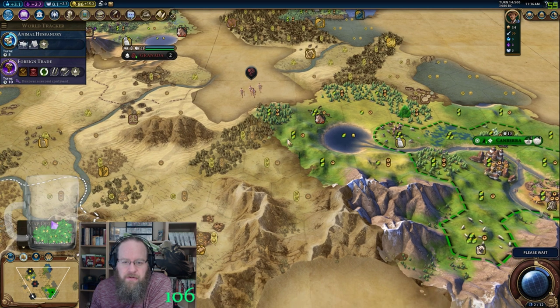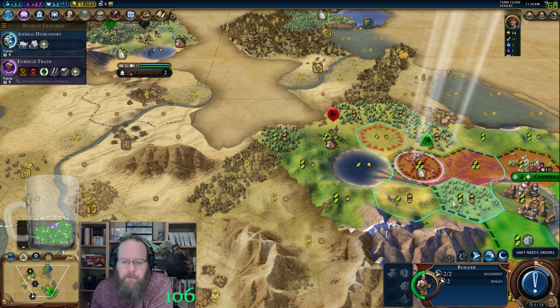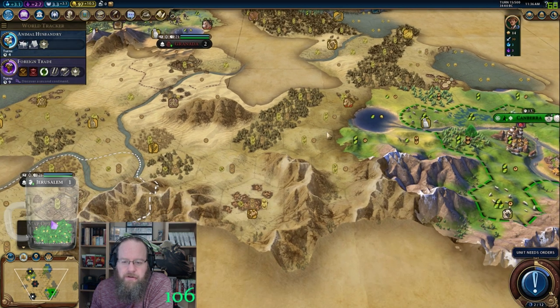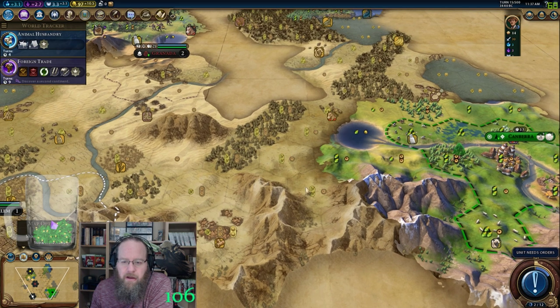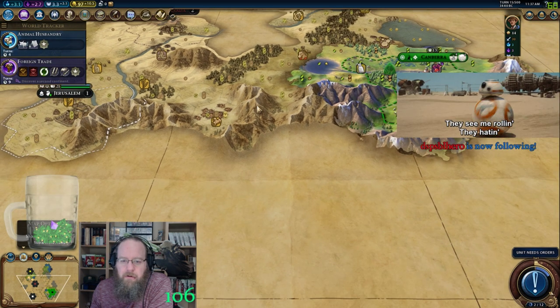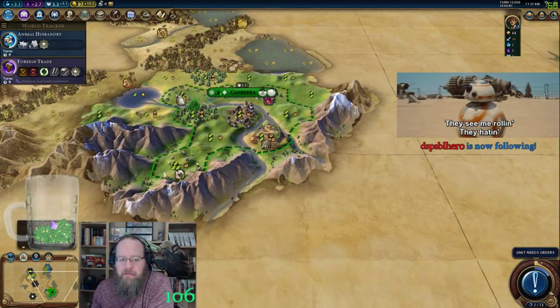I think this might be city number two, right? Lots of good tiles, the great campus — quite even there. You could even put a campus there and a campus there. I think you've got to take this spot because this would be a plus-7, and this is a plus-8 campus, much like the one back home.